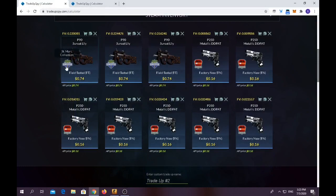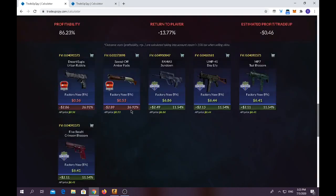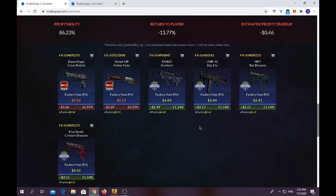For the third trade-up, we're gonna use around three Saint Mark collection field tested skins — I chose a P90 Sunset Lily — and around seven Metallic DD P250s from the Train collection. It costs around $3.34 and the average float should be 0.08. For the outcomes, you have around a 50% chance to lose everything and 50% chance of making money. The best outcome is a FAMAS and the worst outcome is the Sold of Amber Fate.